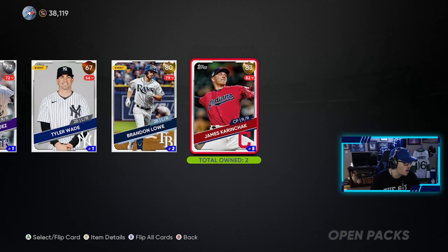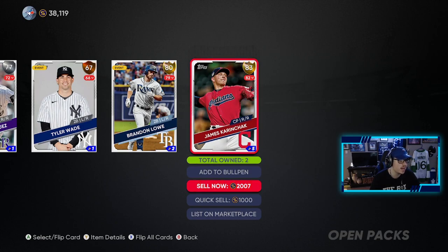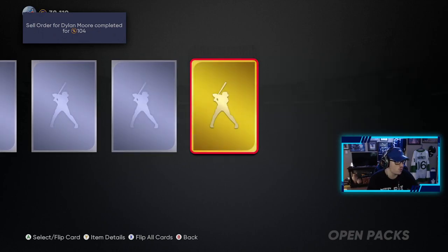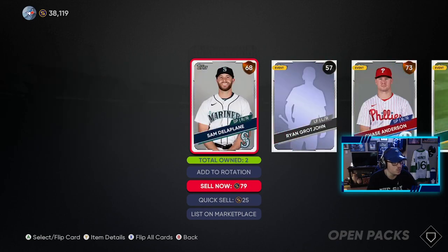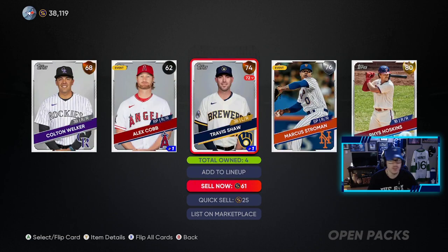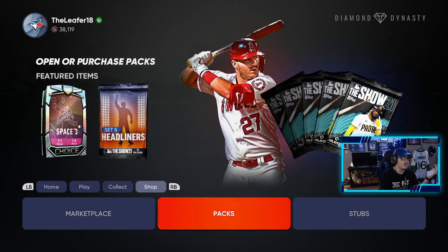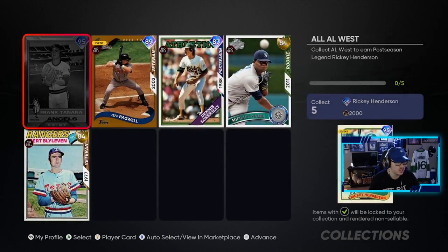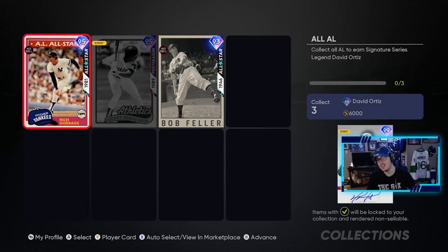We get gold players — Brandon Low and Karinchak, two gold players. Another gold, Charlie Morton. Last one — we're hoping there's a diamond in this one, please San Diego Studios. Not even one diamond. That is rough. I was expecting my pack luck to go down and it did. Looking at the collections, we just need the AOs done — which is the Angels — and then we have all three to get the 99 Ortiz. Hopefully we can get our hands on Mike Trout soon. Anyway guys, that's going to be it for today's video — we did not get lucky with any diamonds today, but that's okay. I expected my pack luck to go down and it did. If you guys enjoyed, drop a like, subscribe down below, and thank you guys very much for watching — I'll talk to you later.